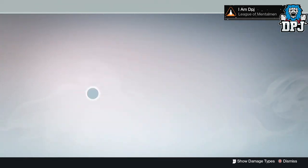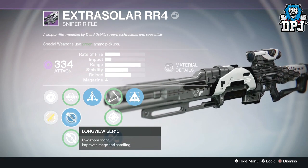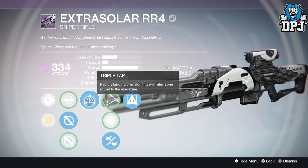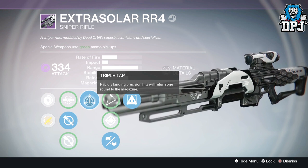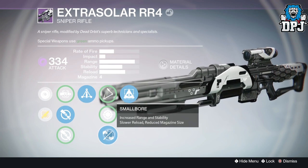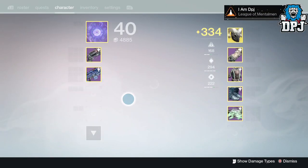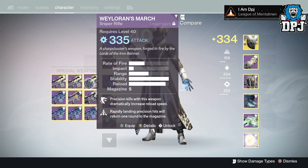Next we've got the Extra Solar RR4 — the Dead Orbit sniper. We've got Long View and Ambush scopes. We've got Triple Tap, which is great for people who can hit headshots — I can't hit headshots for shit, but for those who can it's a great perk. We've got Skip Rounds, Snapshot, Small Bore, and Hidden Hand. You may have seen that in one of my montages — I actually get some decent kills with that in PvP.